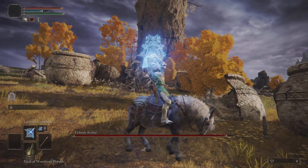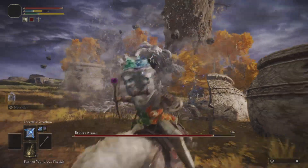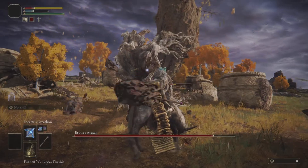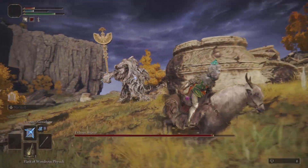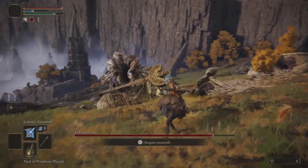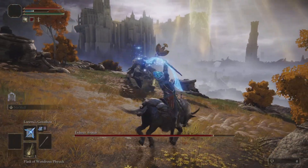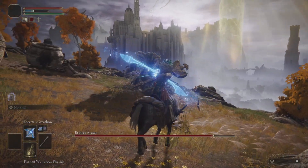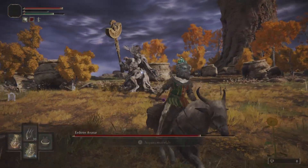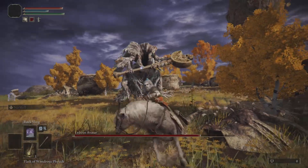Loretta's Greatbow combined with the floating swords hovering above you is another cool combination. The swords don't do as much damage — I believe there's a better version later in the game — but it looks really cool. Sometimes it's just about the aesthetics of the spells you can pull off, and then you figure out what works and what doesn't.